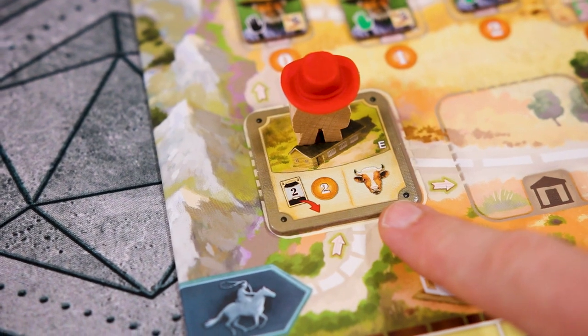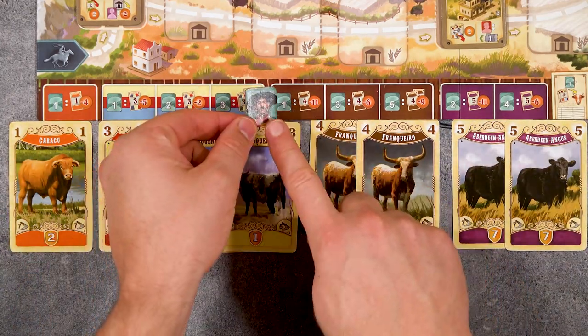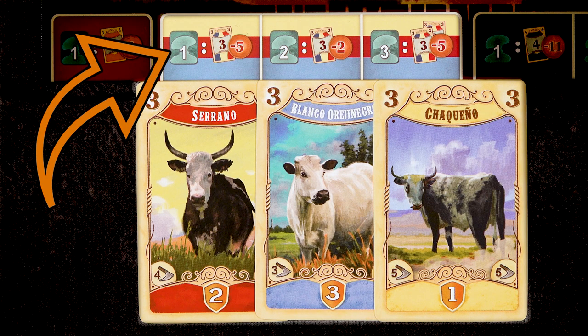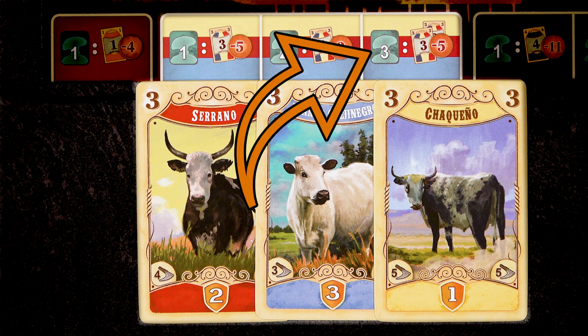Buildings with a cow on them are where you buy cattle. Which cattle you can buy and how much they cost depends on how many gauchos you have. For instance, if you have one gaucho, you can purchase a level 3 cow for 5 pesos. If you have two, you can buy one for 2 pesos, and if you have three, you can buy two level 3 cows for 5 pesos.